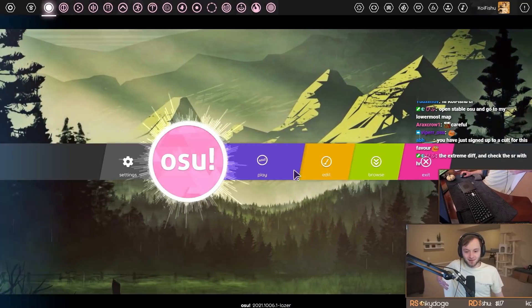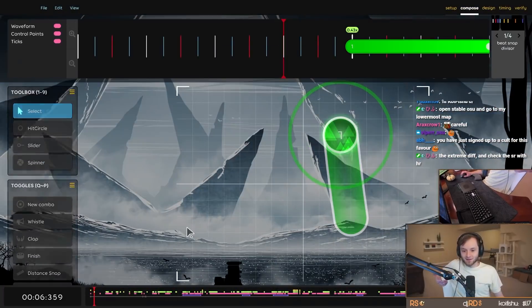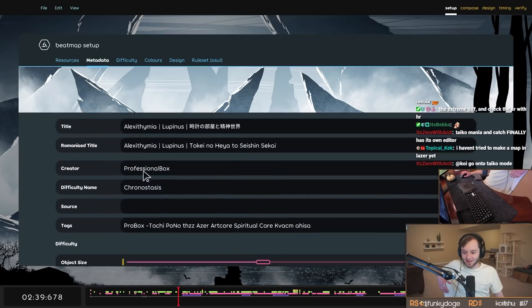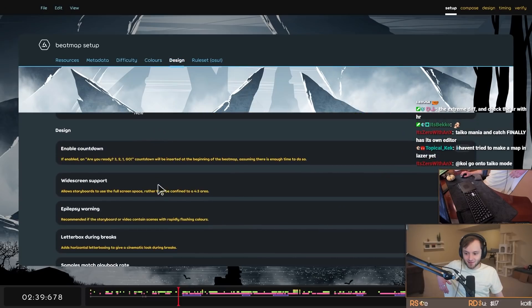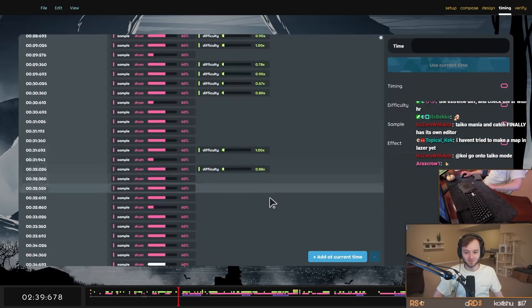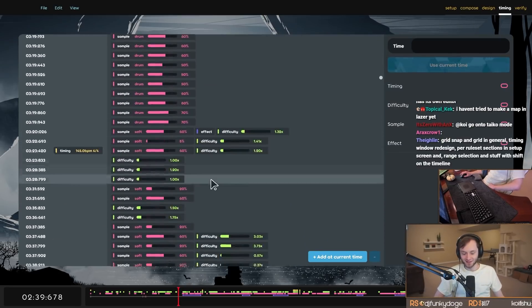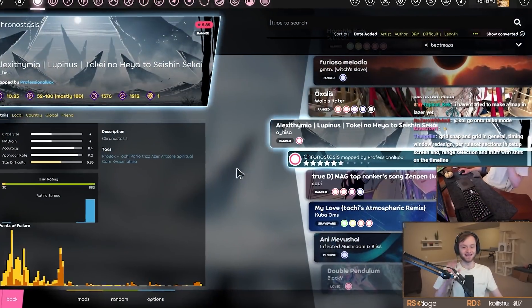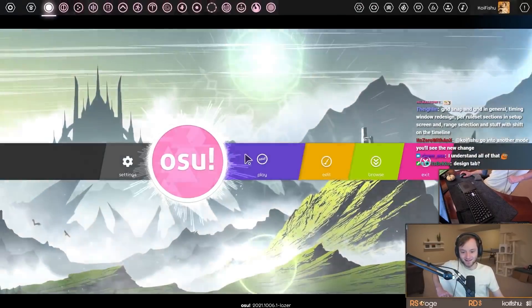I don't use the editor though. All I know is that now you can competently make a map. We've got titling, metadata, tags, combo colors, widescreen support, epilepsy warning, enable countdown, and the timing panel which I think looks different since I last showed it. That's as far into the editor as I'm really going to go. You still can't make storyboards or anything, but you can make a map.